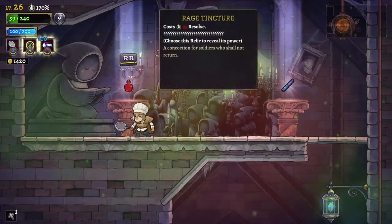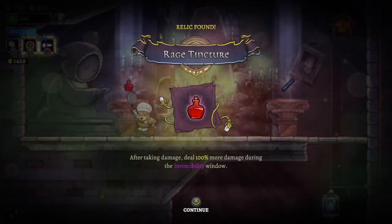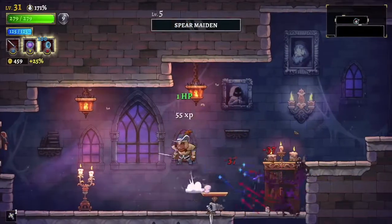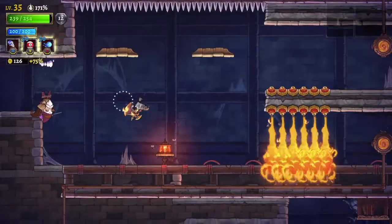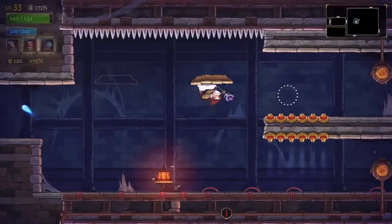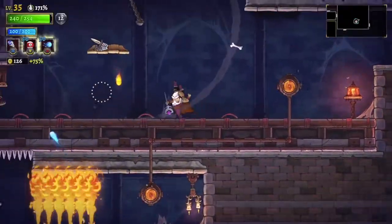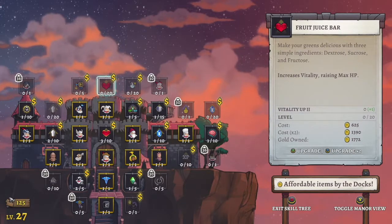Besides weapons and innate class traits, you'll pick up relics and other items on your runs. Relics can boost stats or give you a special ability. For example, one of the best relics in the game, Hyperion's Ring, revives you up to 50% of your health when you die. You can also swap out weapons and attack skills if you find replacements in the dungeon. When you die, you lose all power-ups but keep gold and other currencies. Gold is used to build up your castle, like a makeshift skill tree.